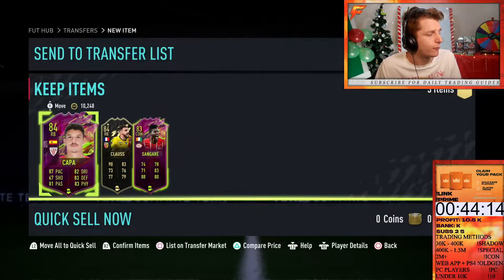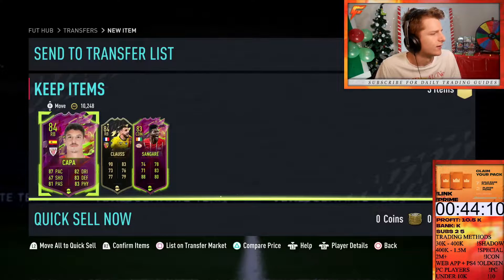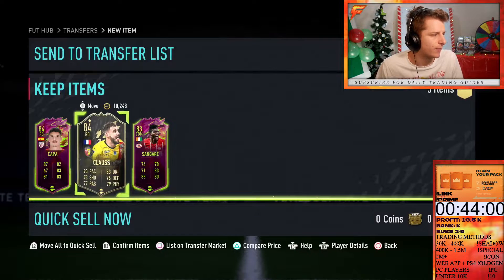Two rule breaker cards popped up, both for discard price. We've got a Kappa for 10.50 and a Sigar for 10.250. The Kappa — not bad, we're going to sell for 14.750, which means just under 4k profit. And the Sigar is going for 12.250, so a K and a bit profit.